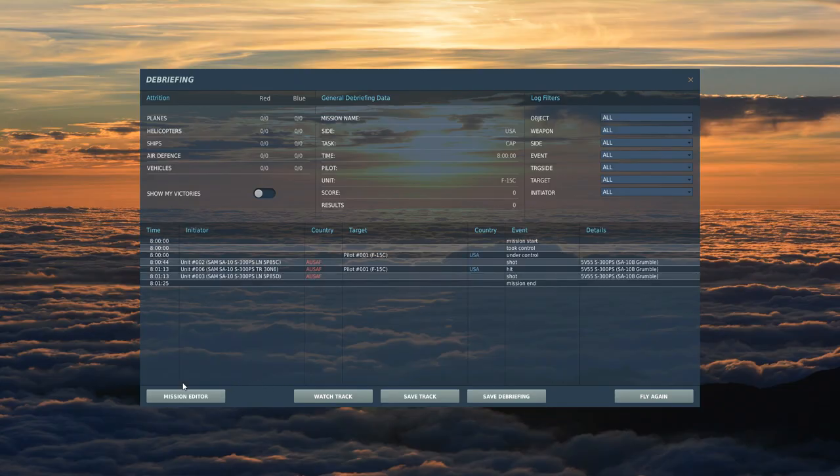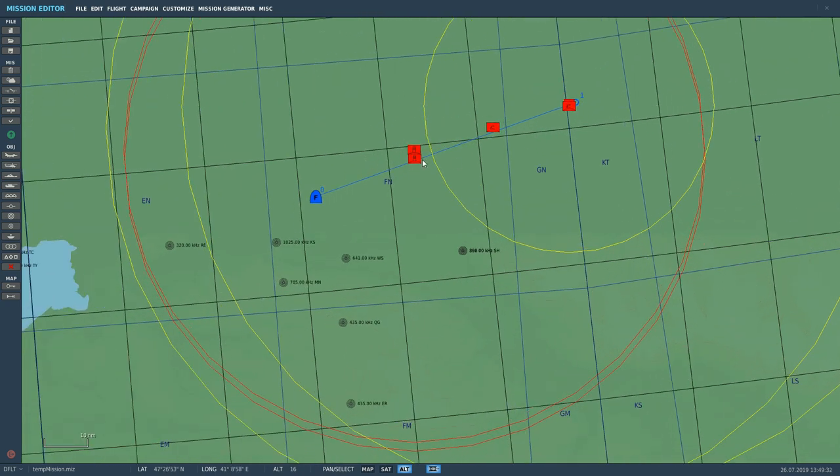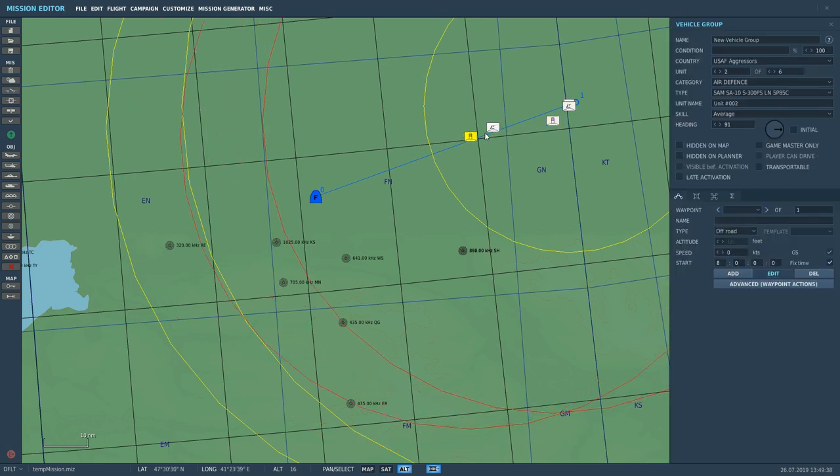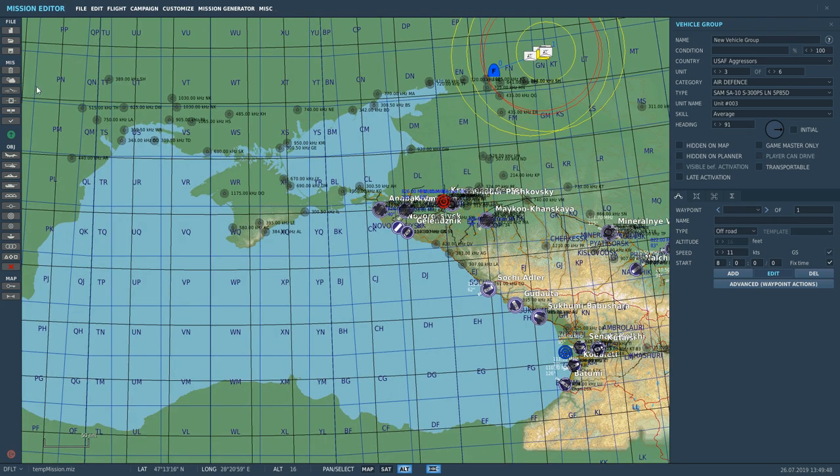What I can also do is create extra full units within the same group — another couple of search radars, a track radar, another command post, another couple of launchers — and drive them out 300 miles where they'll function as their own separate SAM site. But I think I've shown that enough in the SA-6 and SA-11 demonstrations. That's the SA-10 done.